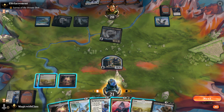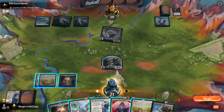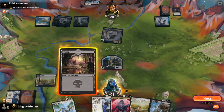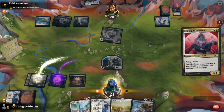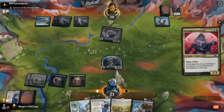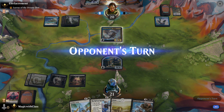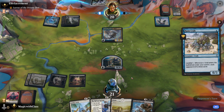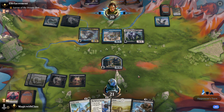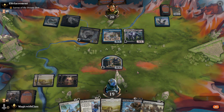I should probably produce a blocker. I won't be gaining enough life for Griffin Aerie to trigger here. I'll produce a blocker with flying and lifelink. He plays Drown in the Loch — how predictable. There's Ruin Crab — I wondered why he didn't play that on turn one. Maybe this deck is better than I thought.